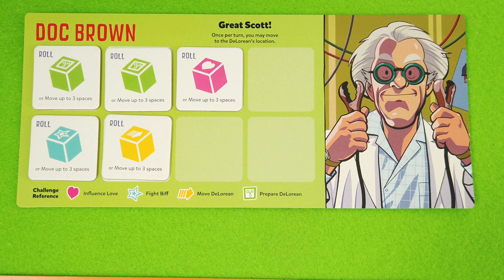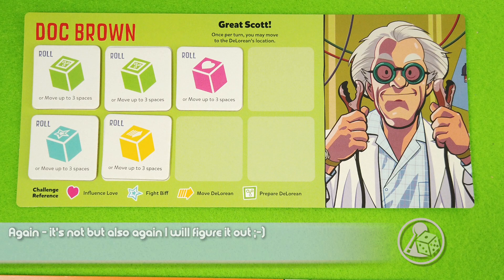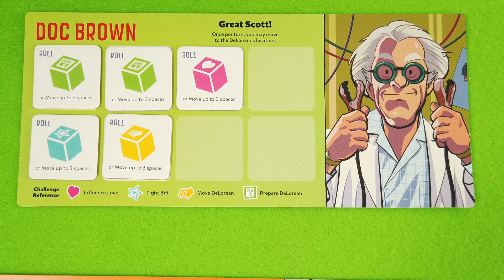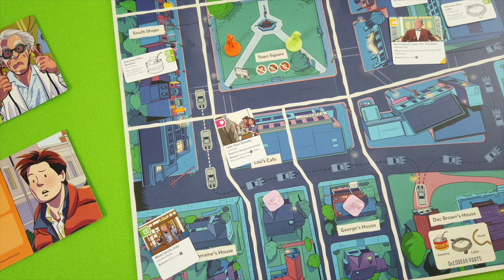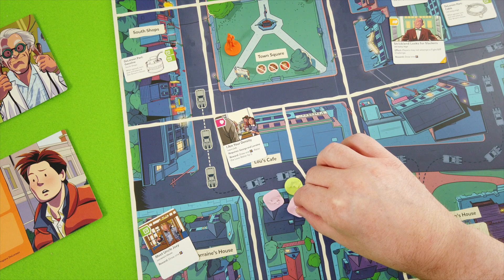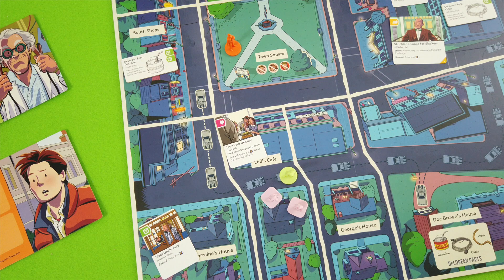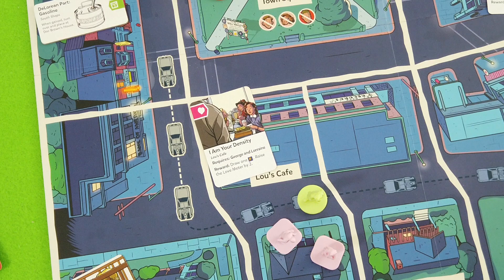We get movement points from our power tiles. We'll spend this tile to move up to three spaces - moving one, two spaces. This allows us to take Lorraine with us. George stops here at Lou's Café in order to go for a love challenge action. We have the requirement - we're at Lou's Café with George and Lorraine. Now we choose which dice to roll.